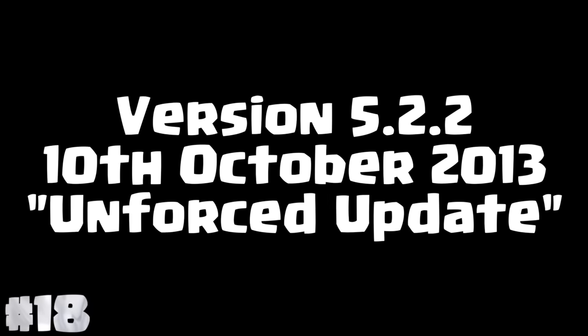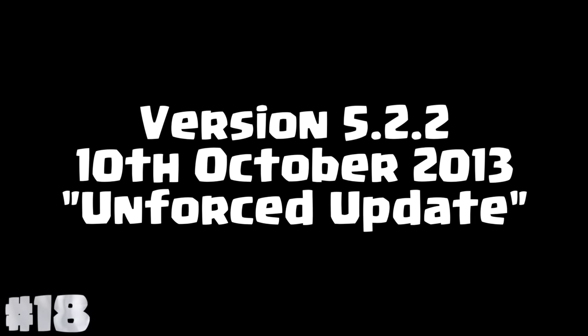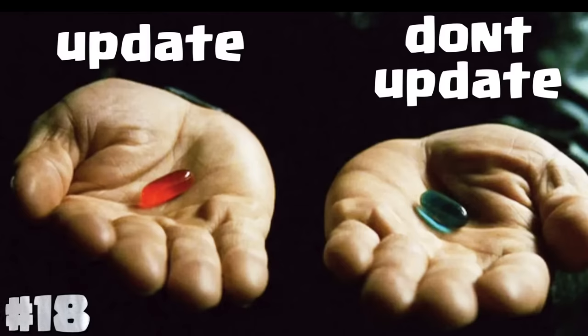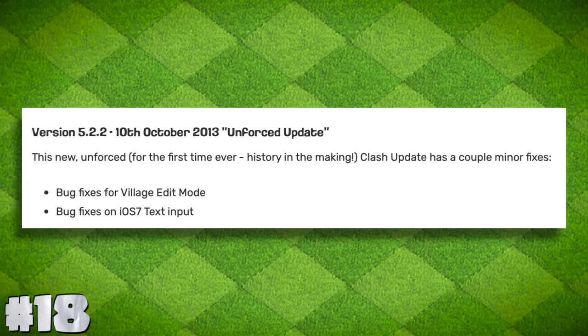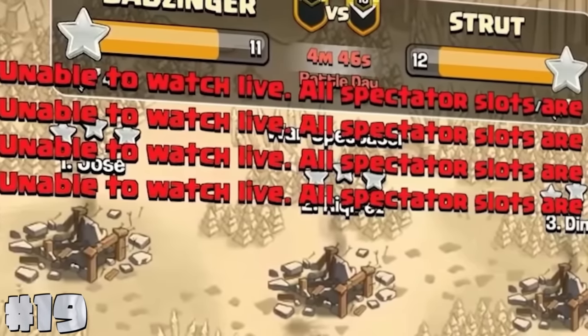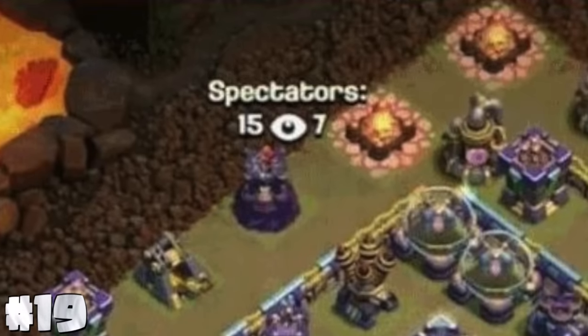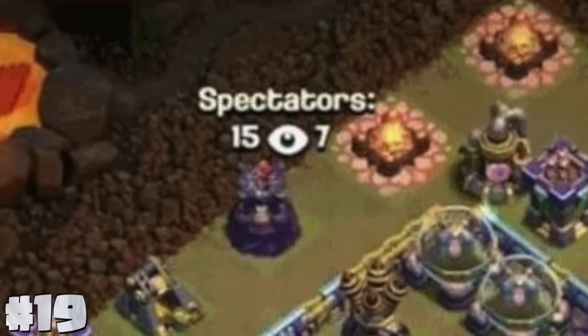The first optional update happened on October 10th, 2013. The update was called Unforced Update — the very first where you had the option to update — and Supercell made sure you knew this because it was in the patch notes. There is also a limit to how many players can watch a live clan war attack. It used to be 15 and they bumped it up to 30, so basically 30 players can watch your clan war attack.